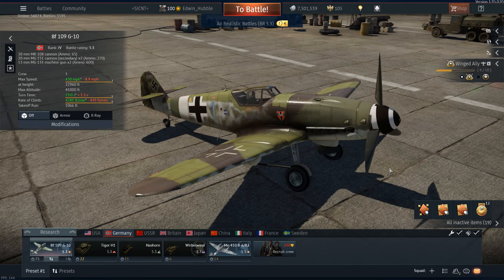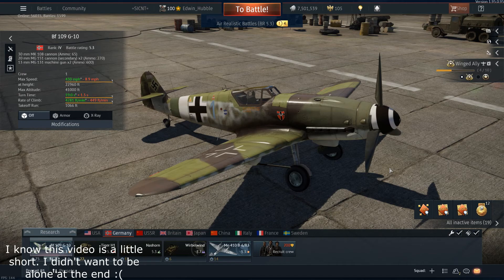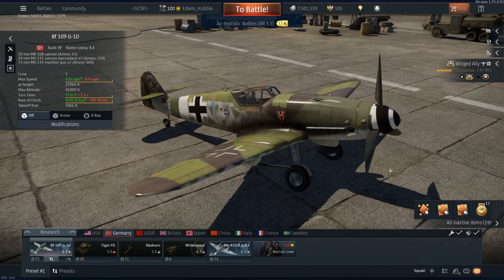A little bit about this plane: it is a later variant of the G model, which was introduced sometime in 1943, served throughout 1943 up until the end of the war. A little over 21,000 of all variants were made, so easily the most mass-produced German fighter of the war. Pilots who flew it spoke highly of it, enemies who faced it feared it — it was just overall a really good plane in the hands of a skilled pilot.